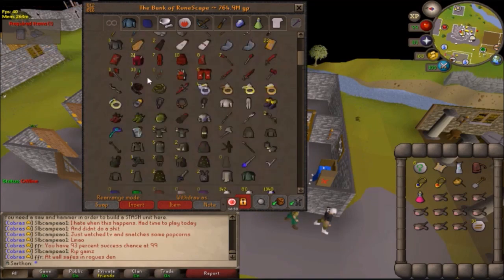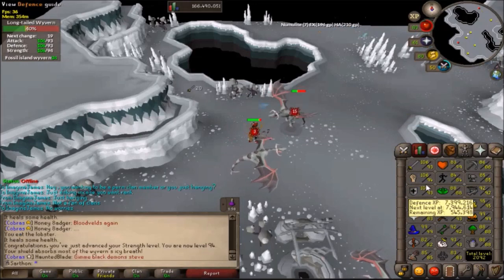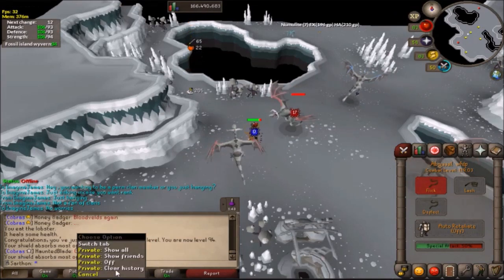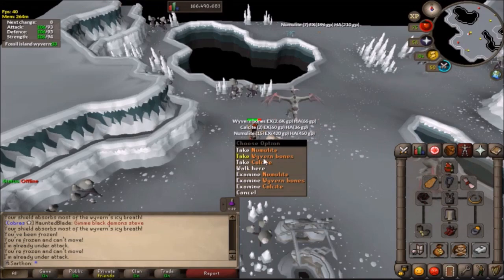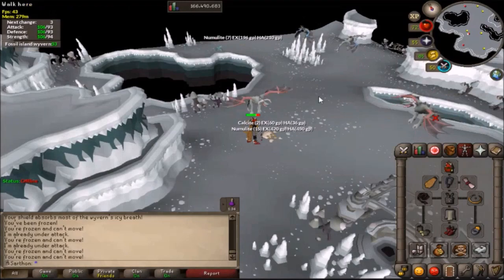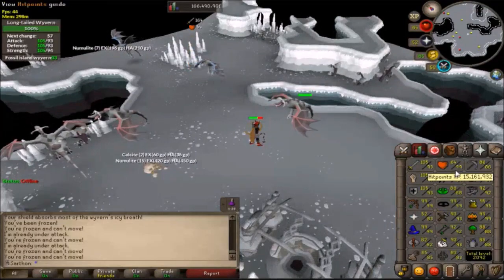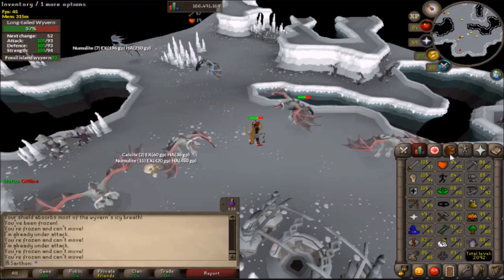I finally got 94 strength - good stuff! And I got 119 combat, finally got a level so that's dope. Something's attacking me - I hate how these things freeze you, but that's okay. We got a combat level finally! I'm excited to be getting to 121. It's going good, so 94 strength and hopefully I'll get 94 attack and defense soon.